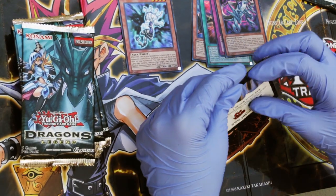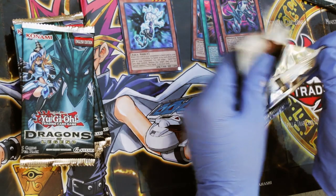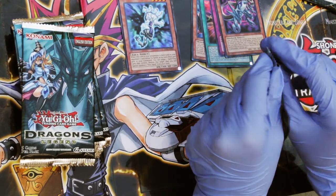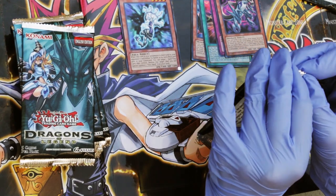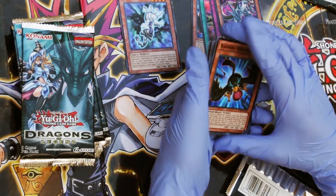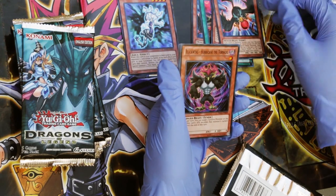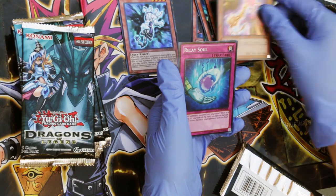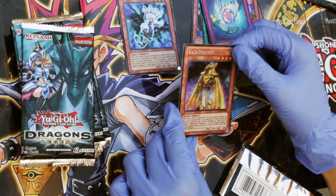Pack number two. Blackwing Orochi the Squall. Blackwing Hurricane the Tornado. Prominence Hand. Relay Soul. And Ra's Disciple.